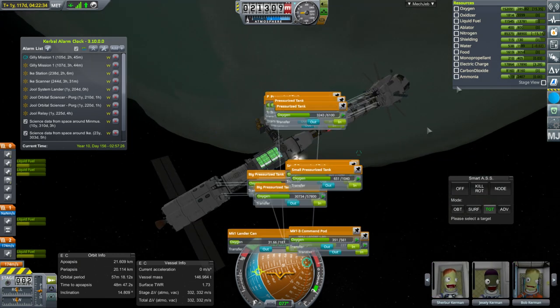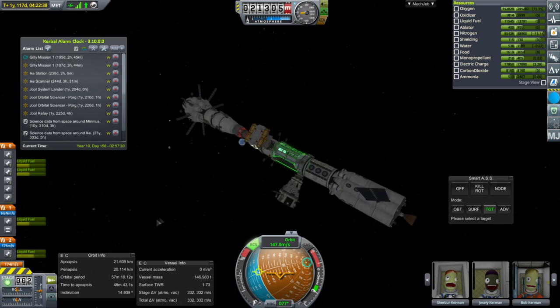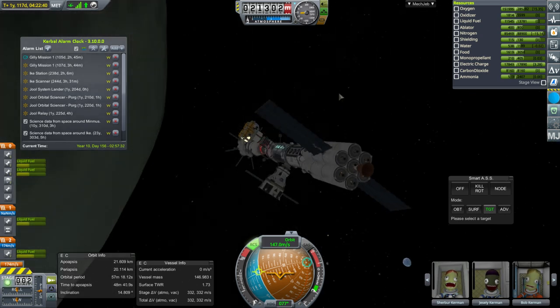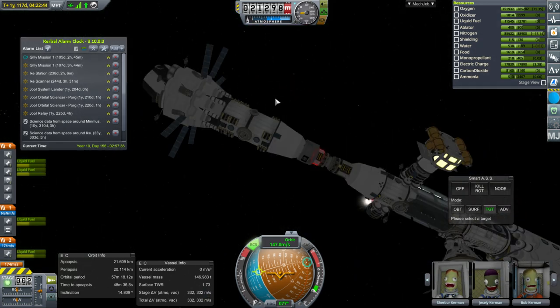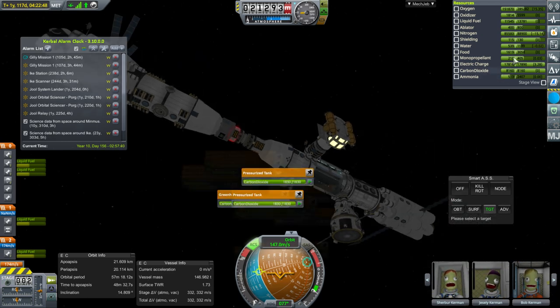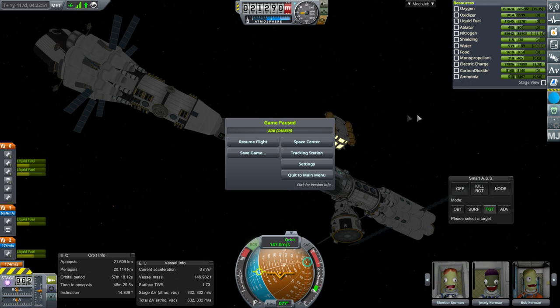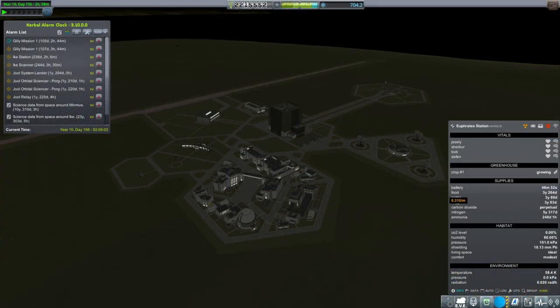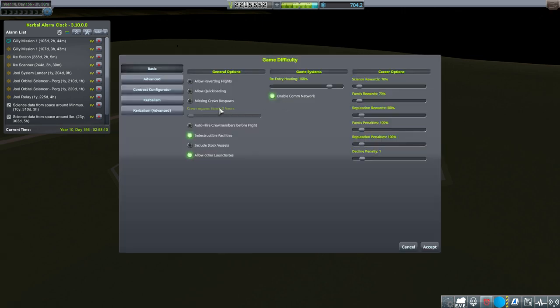We have an oxygen situation here. We're on the nighttime side. I want to turn off this imaginary fuel cell that I never put on — it's definitely imaginary because now it's using the monopropellant. I'm going to restart before it depletes it too much. After restarting, the oxygen situation on Euphrates Station is stable. I wonder if there's some setting that adds a monopropellant fuel cell to everything in Kerbalism.